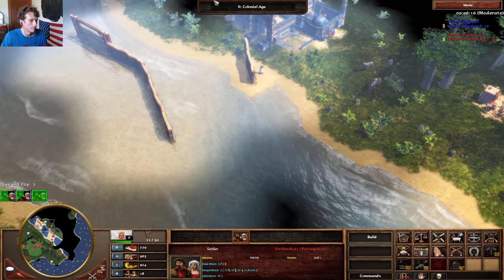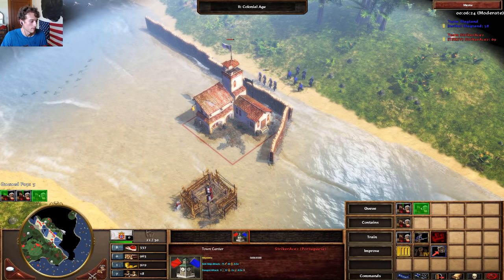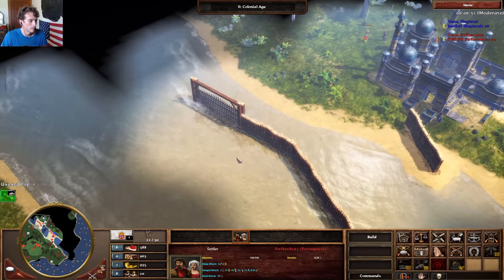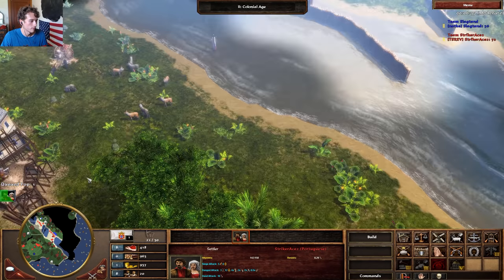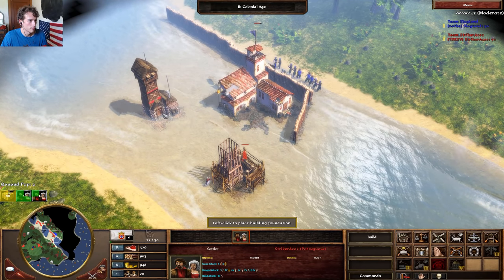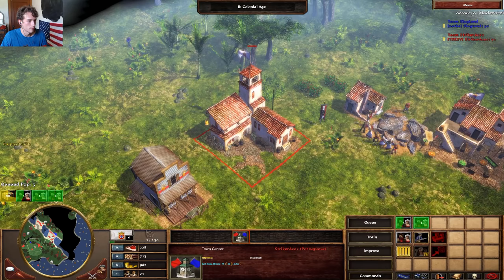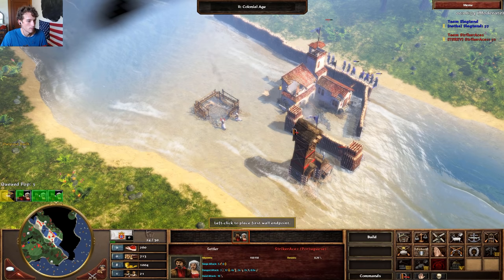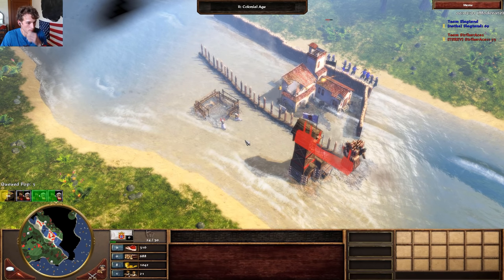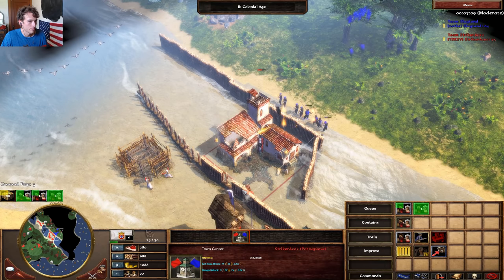We're just going to put up a wall right behind this. Another coin coming in. Food's coming in — we're going to do an age. We'll try to do a double age. Let's go fortress.